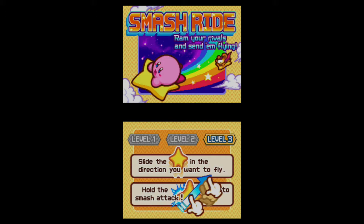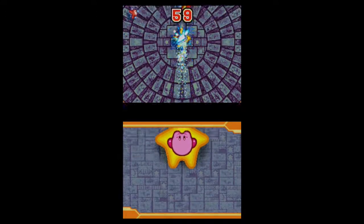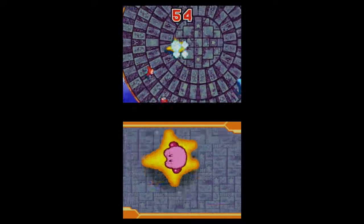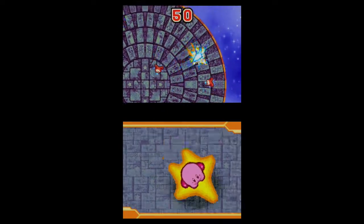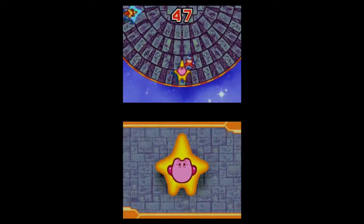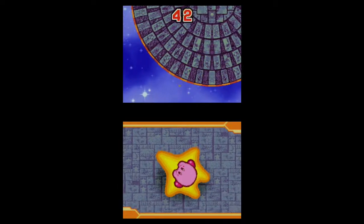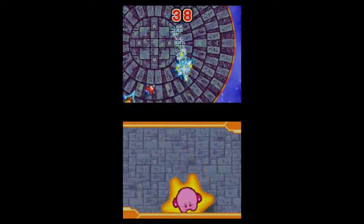Let's move on to Smash Ride next. You slide the star in the direction you want to fly, and hold the star to smash attack. There's actually a trick for this game — I want to look at the top screen and control Kirby's movement with the bottom. Because otherwise it's all about sliding. Well, I got one point. I'm not really going to lose on level 1, am I?